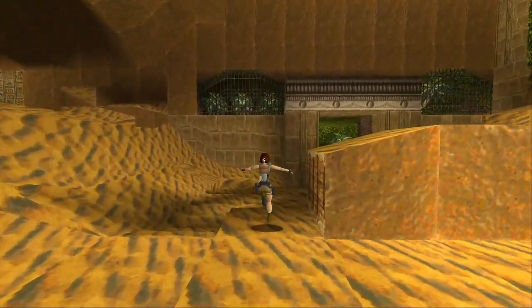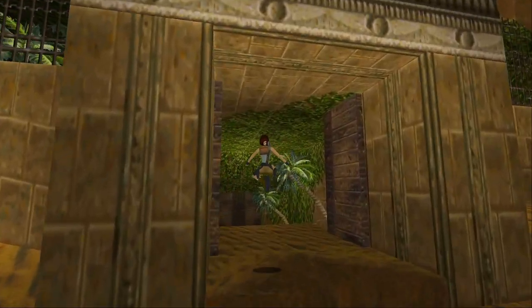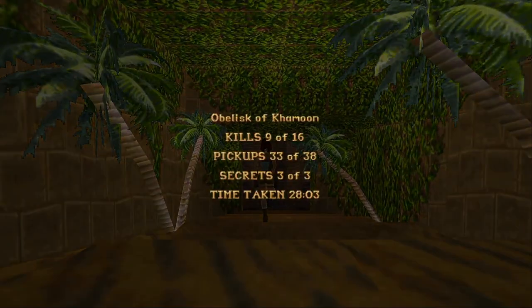Finally, we open the door. And we have also opened it to the end of the level — so that will be the Obelisk of Khmun. Like I did mention before, it's really hard to pick with the Egypt levels what my favorite is. I do love this level, I do love the next level. Either way, that'll be the Obelisk of Khmun. The next level will be the final level of the Egypt section — the Sanctuary of the Scyon. So I will see you then. Bye.